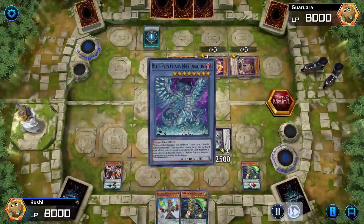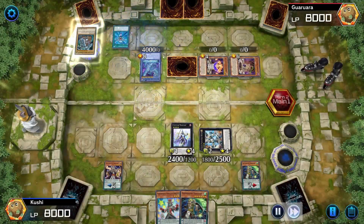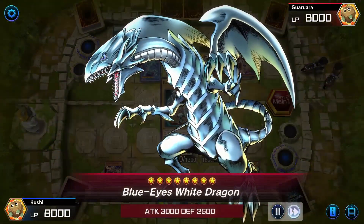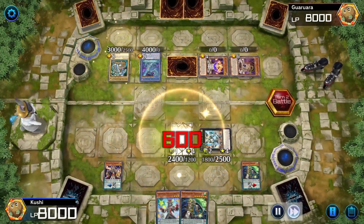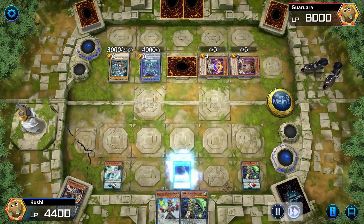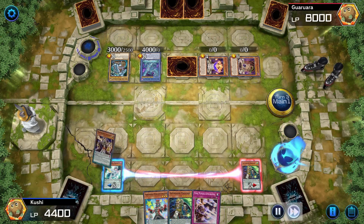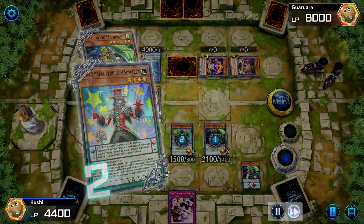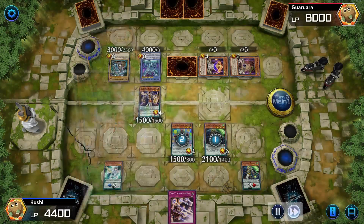He can still be destroyed by battle as you'll see. Playing against a Blue-Eyes player — he's summoning his whole board. Normally I'd be toast here. Oaf Dragon is going to add a card from my graveyard to my hand. Pendulum Sorcerer is going to destroy a card and add a card from my deck.